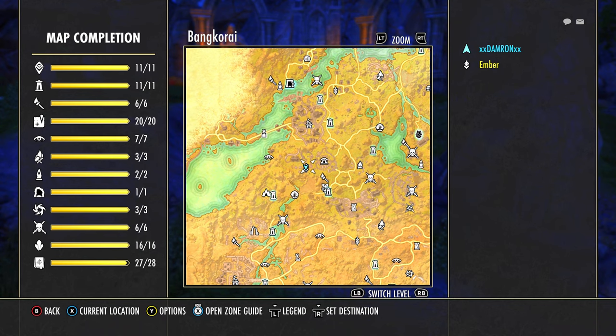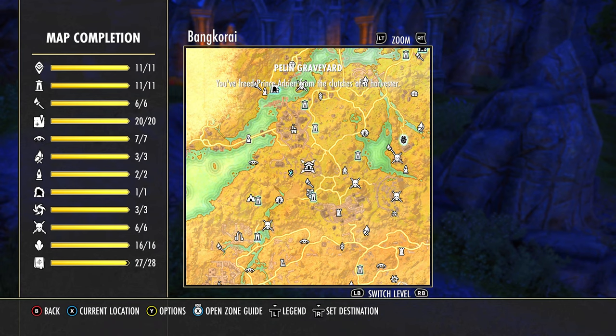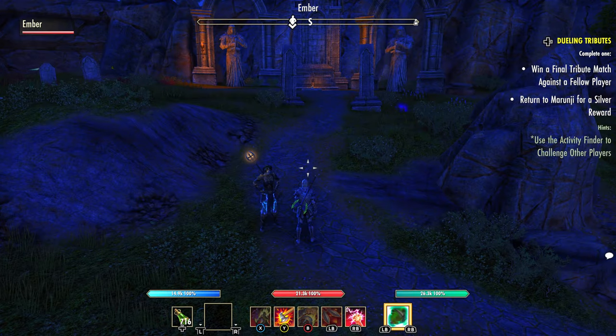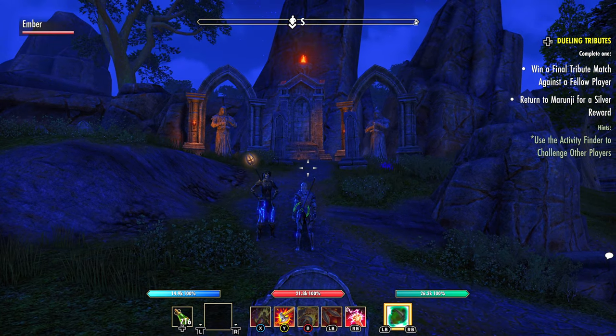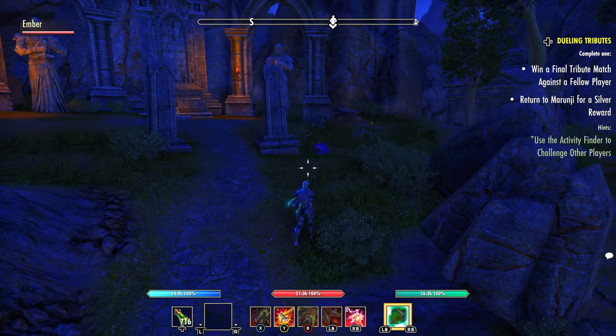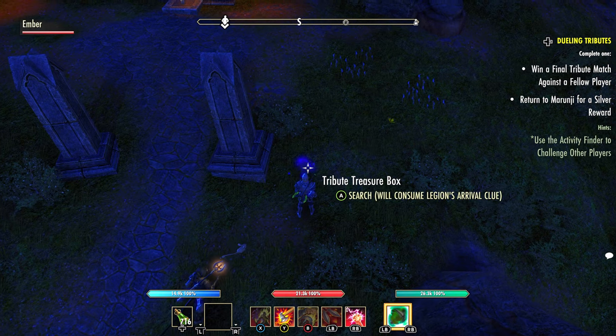We're going to Bangkorai, just west of the Palin graveyard as the clue indicated — right where Palin rests. If you go right where I am on the map, you'll find these two stone statues in prayer, in a pair, which is what the clue was pointing to. Right beside one of the stone pillars is our treasure tribute box.